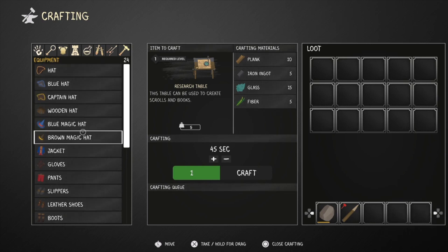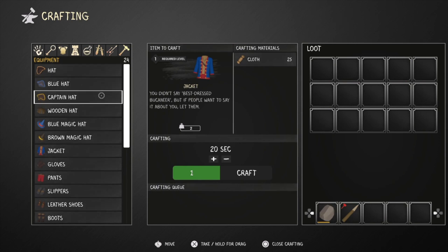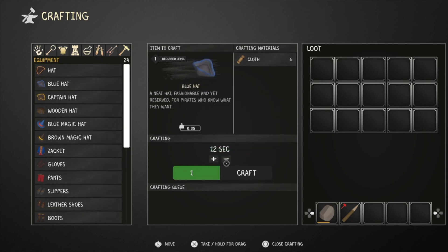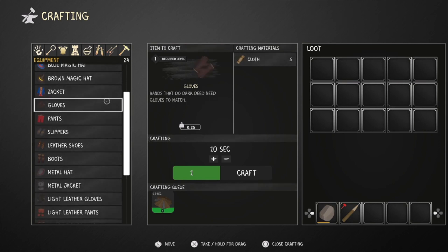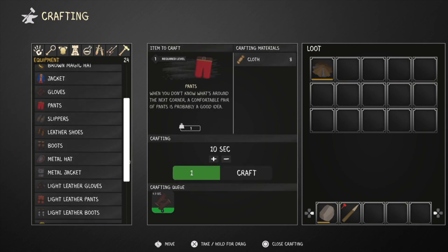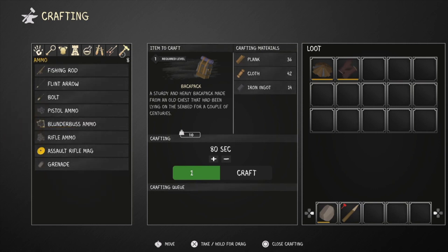Research table - can't do anything. Blue hat, captain hat, wooden hat. Can we get a jacket? 25 cloth needed. Gold and blue hat only needs six cloth, five wood. I can get a wooden hat, that'd be funny. Got gloves - need cloth. Can we get red pants? No. Can we get a backpack? No we can't.